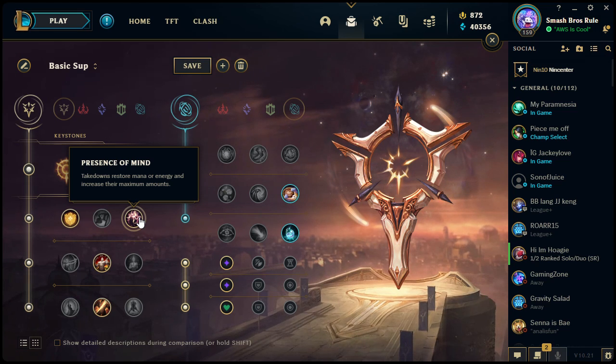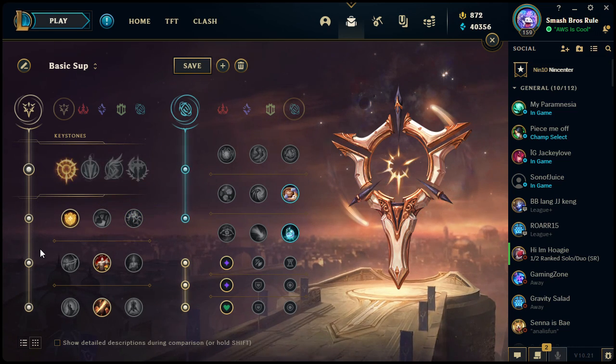It's also nice for extra mana — for example, if you're running Ryze and take Precision as your secondary tree. Ryze has more ability power based on how much mana he has, so taking Presence of Mind increases his mana as he gets takedowns, helping boost his ability power. Moving on to the second row.